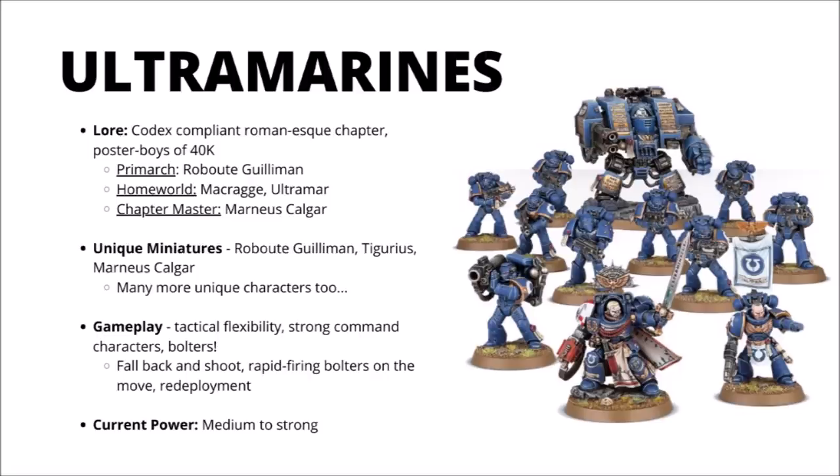In game, the Ultramarines absolutely favour the doctrine of tactical flexibility, bringing both a little bit of shooting and melee to the table, and they have multiple strong command characters — Guilliman and Calgar being able to get amazing value out of nearby units. Their chapter tactics allow them to fall back and shoot and have better leadership, they get rapid-firing bolters even on the move up to long ranges, and they can redeploy a few units at the start of the game — a really powerful move to counter enemy deployments. Currently I'd say they're medium to strong in strength, with a number of helpful options and powerful characters that can allow them to win games.